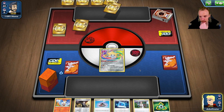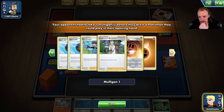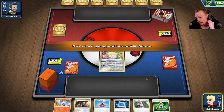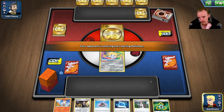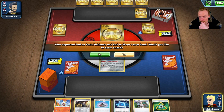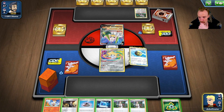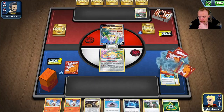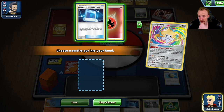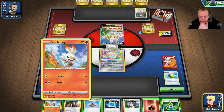Alright, we get to go first. We've got a Coalossal deck which can become quite scary because of how much healing it does. I don't really want Boss's Orders this early - I want them late. We fetched up a Fire and some other stuff. I think we're going to run with this. We'll get ourselves a Scorbunny out, use Dreamy Revelation, and attach a Fire energy.